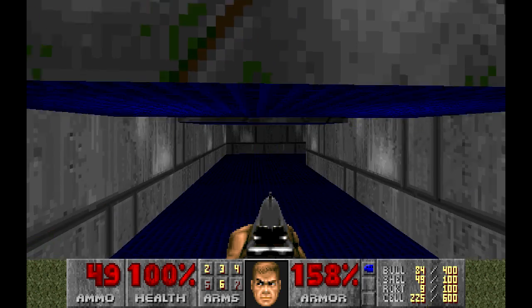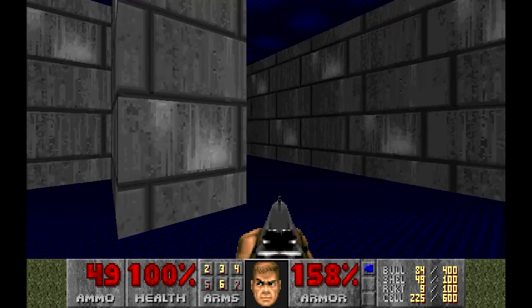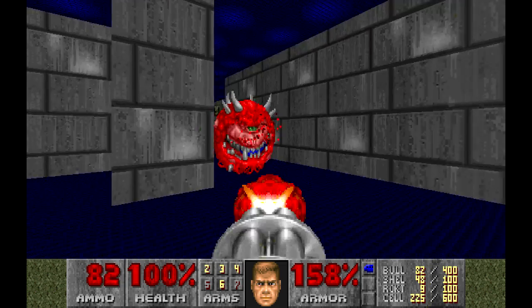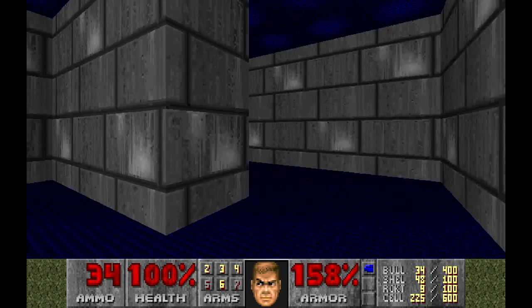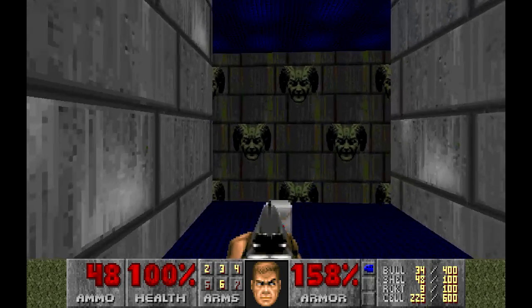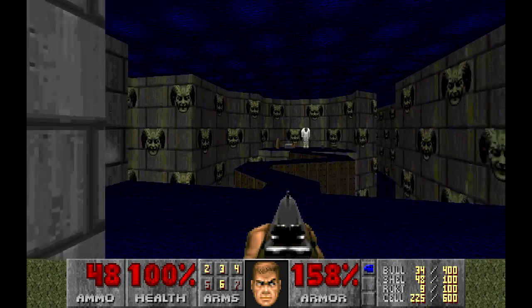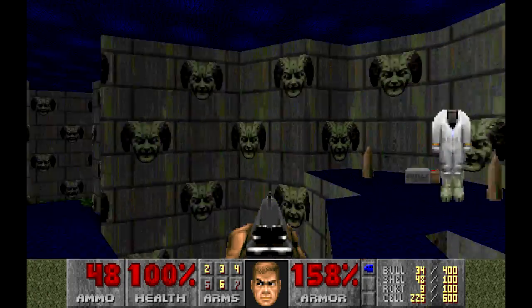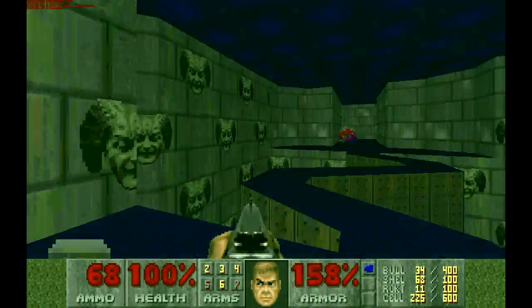We've got to be careful here — let's go all the way. That was easy. Cacodemon — change weapon. Now this guy is going to be easy to deal with. There we go, nicely done. Anything down here? It's the Medusa heads again, so we don't need to worry about that. Let's go across. Do we want the chem suit? I think our only way out of here is to drop down, so yes would probably be the answer.